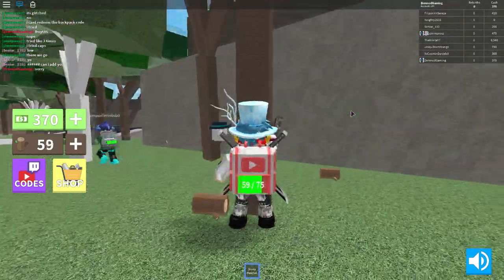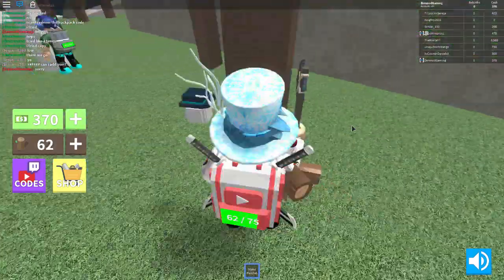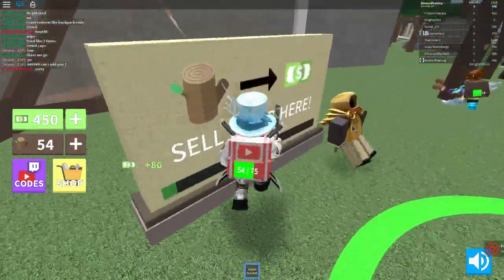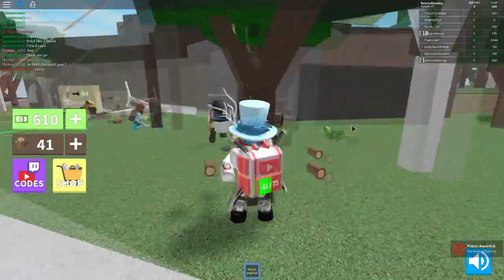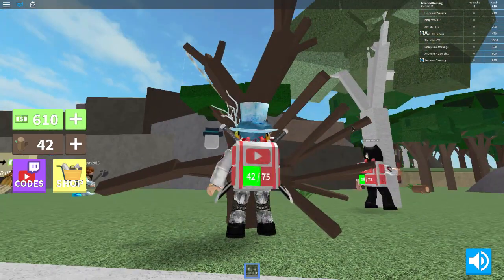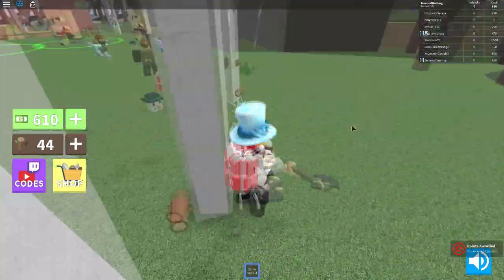Our backpack is almost full — at 75. When this thing fills up it's gonna be lit! No no no — I accidentally hit sell. Okay, stop selling — it's doing that same glitch. It looks like I'm selling but I'm not actually selling. These trees need to fall down faster.